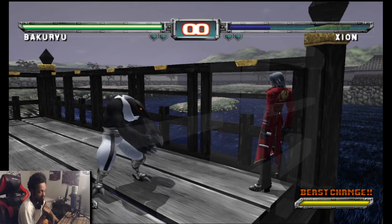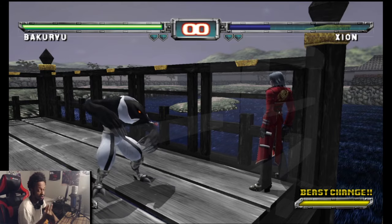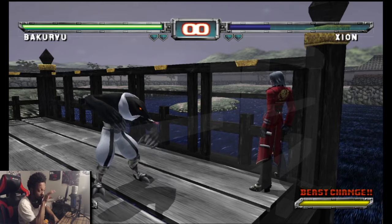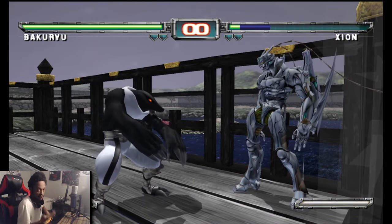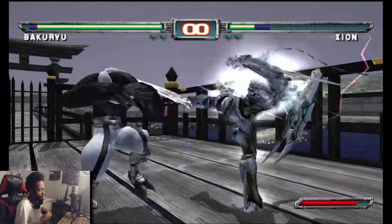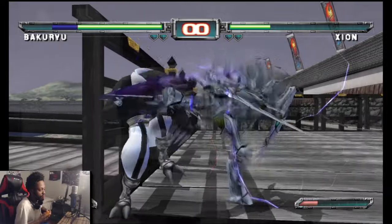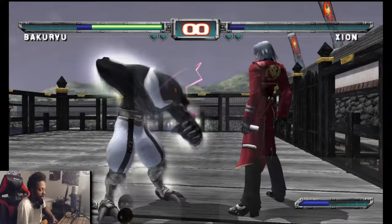The reason why I picked Xion and Bakryu in particular is because these two characters share the same traits in their hyper beast forms — they have an any-cancel point and they chip you down really quick. Watch how quick Xion and Bakryu can chip the person down with their hyper forms compared to the normal beast form. Look how fast it chips them down.